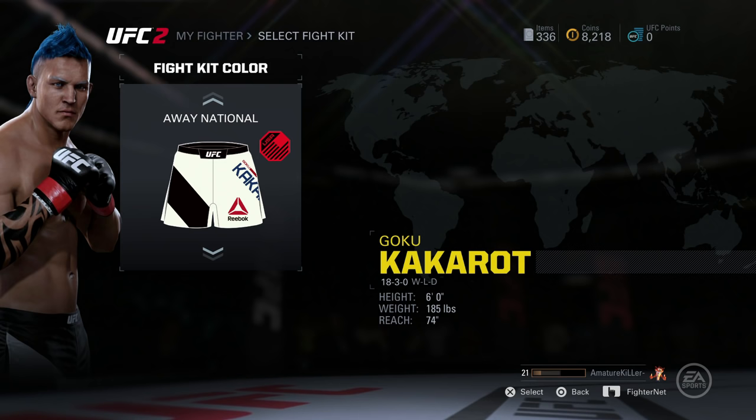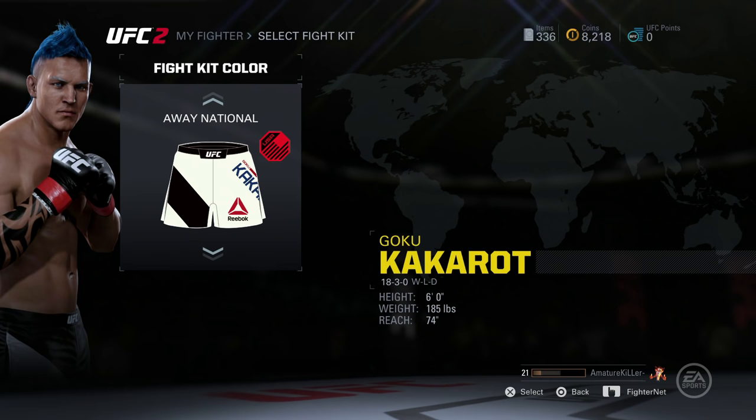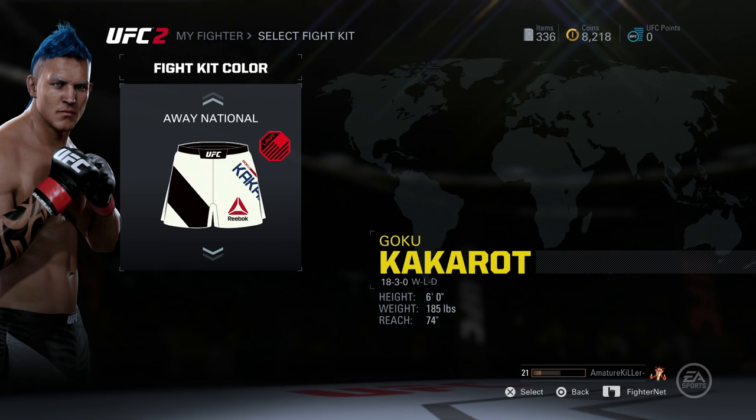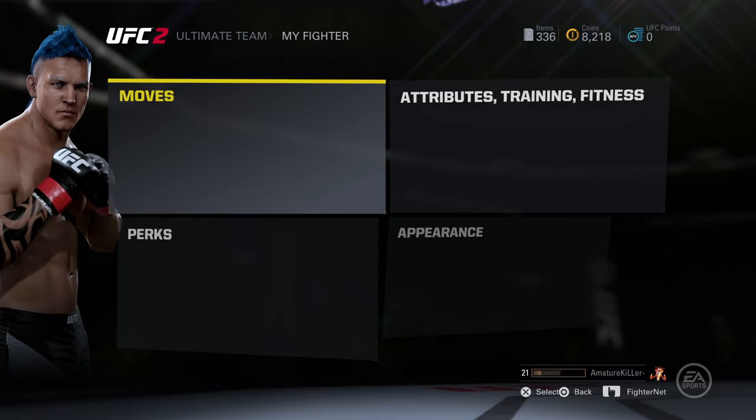Once you are satisfied with your reach, this stays the same unless you want to change your appearance. If you go to change his appearance and press Save and Exit, it's gonna randomize again. So if you like it at a certain reach, make sure to keep it like that. It's very simple — go to My Fighter, go to Appearance, go down and press Save and Exit, and that is how you do it.